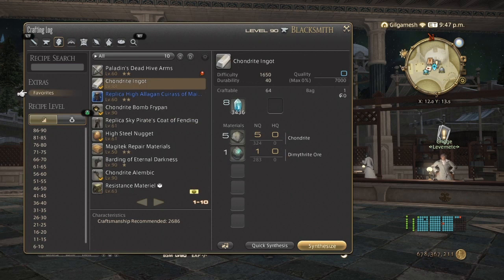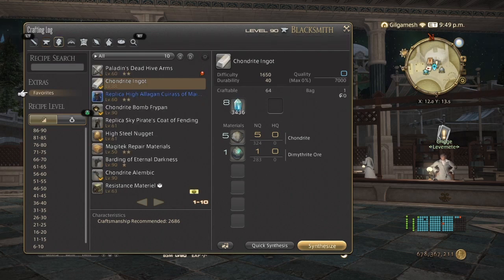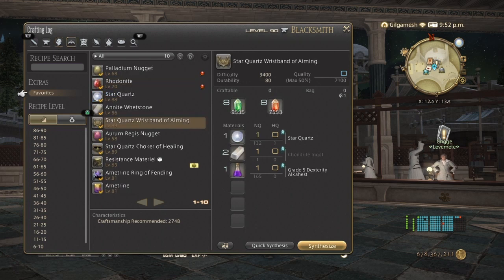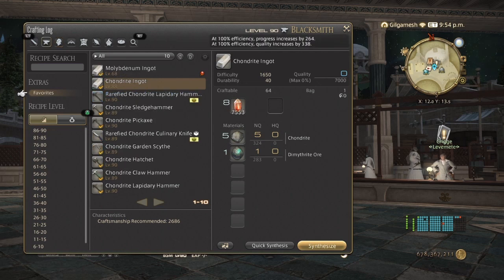The reason I say have both Armorer and Blacksmith to 90 is because both can make chandrite, but one uses fire crystals and the other uses ice. So if you have low amounts of one and high amounts of the other you can pick and choose. Since you need fire, I'd honestly go with Armorer. If you don't have Armorer leveled, go with Blacksmith, and vice versa — so you have options.